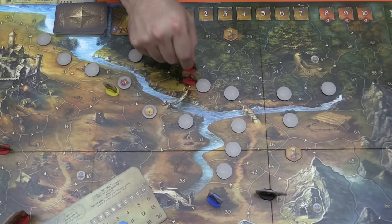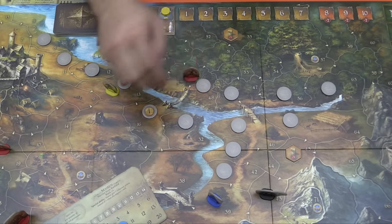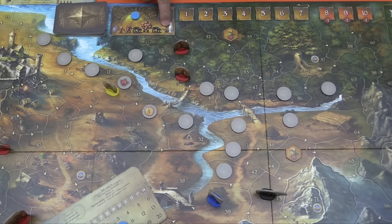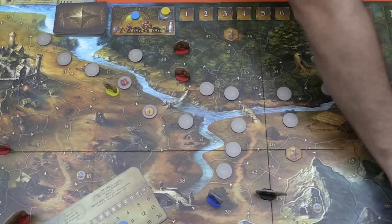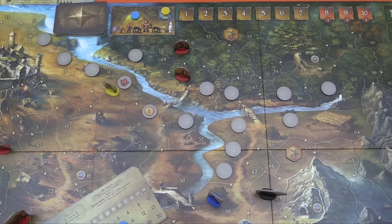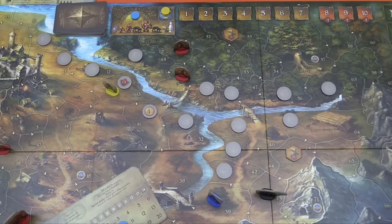Monsters move following arrows printed on the board, processed from lowest to highest number. If a monster would land on a space already occupied by another monster, it skips that space and continues moving. After monster movement, you replenish the wells on the board. Then you advance the legend track token one letter — if it lands on a letter tied to a legend card, you immediately flip and read that card, which may introduce new monsters, new objectives, and so on.